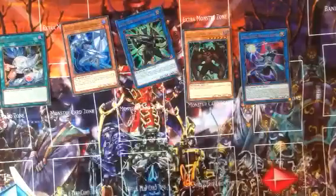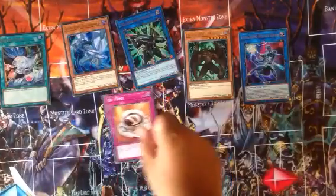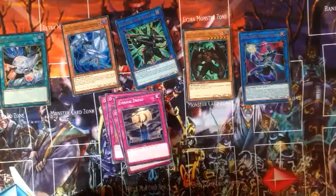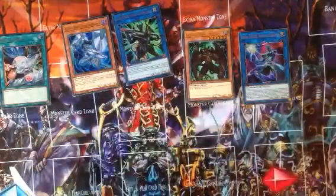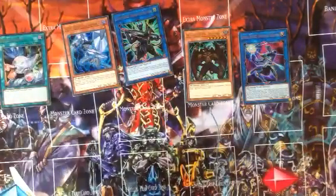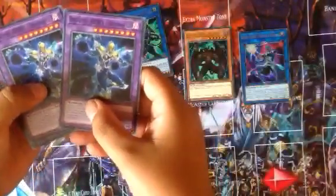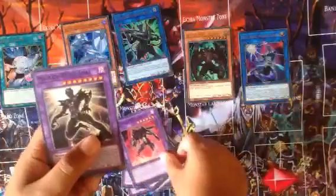And now for the traps. We have Destiny Signal, D-Time, Eternal Dread — two of them — and D-Fusion, which lets you Fusion Summon one Fusion monster from your Extra Deck using a monster you control as Fusion Material — basically probably for Destiny Heroes. Now for the fusions: the almighty Destiny End Dragon, Destiny Hero Dystopia — three of them — Destiny Hero Dangerous, Masked Hero Dark Law, and Masked Hero Anki.